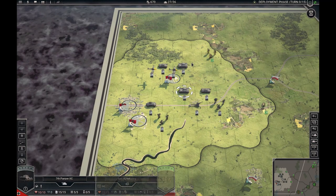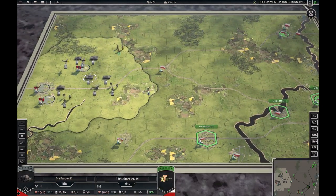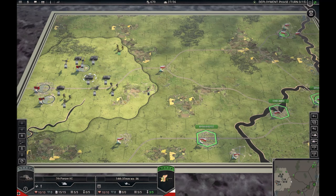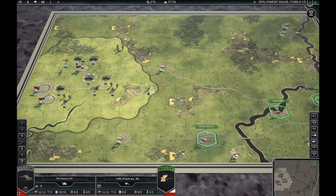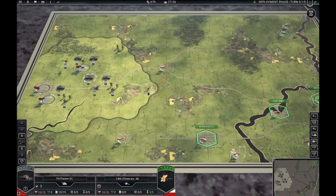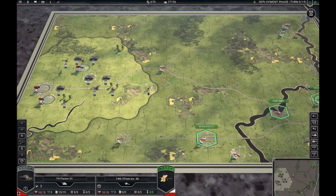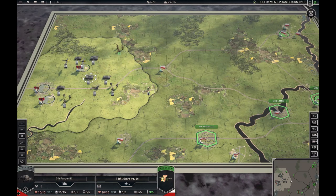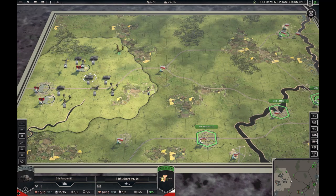I think that concludes things. I have looked at the interface, the map, the unit stats, talked about the unit categories and the strengths and weaknesses of each unit, and we have looked at upgrading, overstrength, and using the basket. I think it's time to finish this and then start playing. See you later!